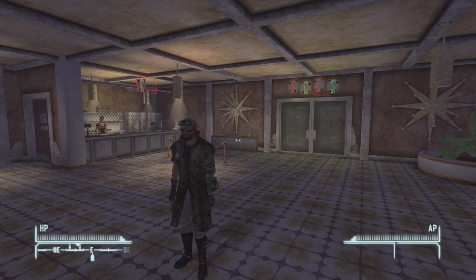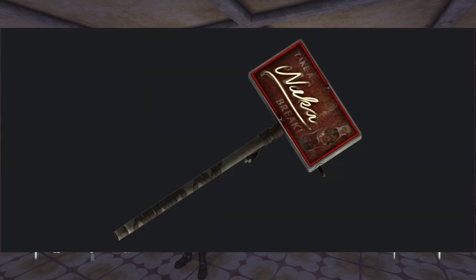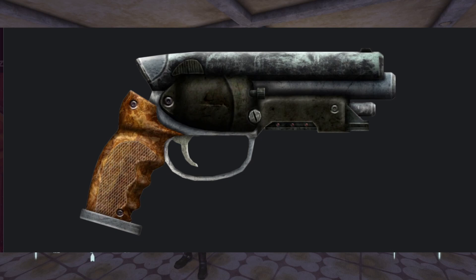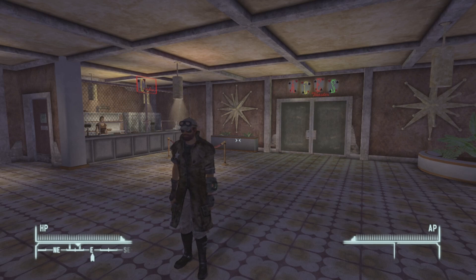Today's unique weapons are going to be a couple of unique weapons that have references to other media outside of Fallout. Our first unique weapon is going to be the Nuka Breaker, which is a unique melee weapon that pays homage to the YouTube series Nuka Break. The other weapon is That Gun, which is an homage to the sci-fi classic Blade Runner.